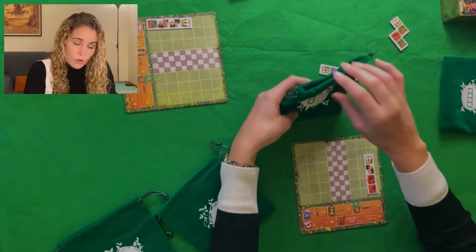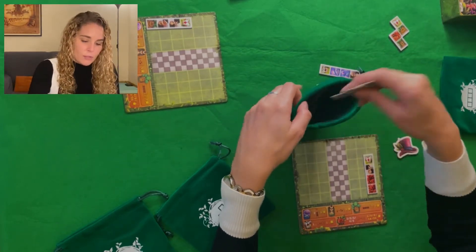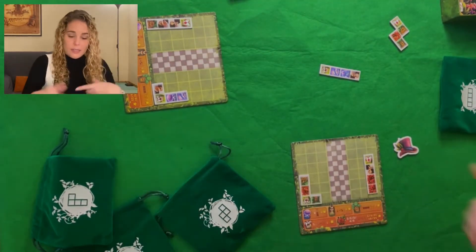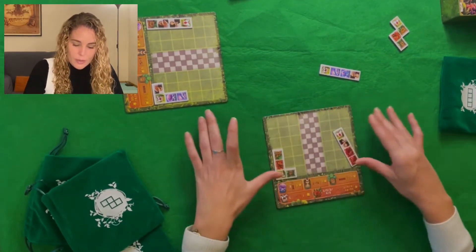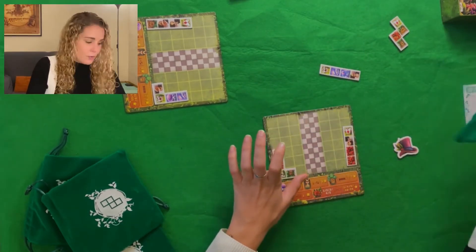The second player takes only two tiles, which is the number of players. If there are three players, three; if four, four. Each player draws and places tiles in turn, and so on until we finish filling the tableau or one of the players can no longer place any more tiles because no remaining tile fits in their available spaces.